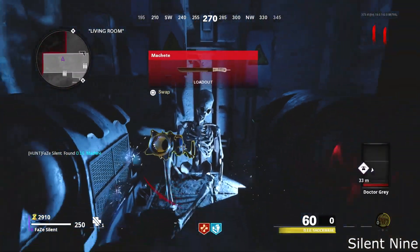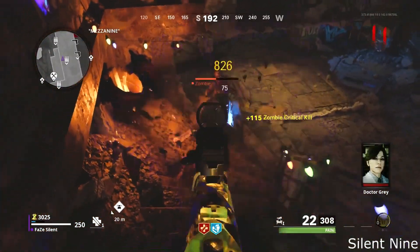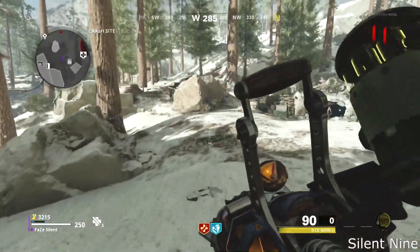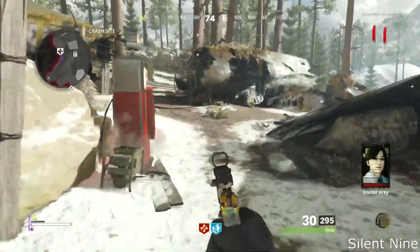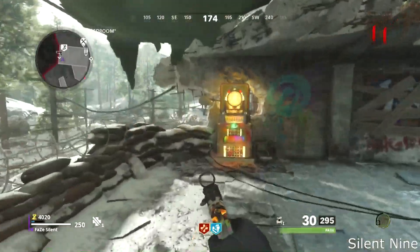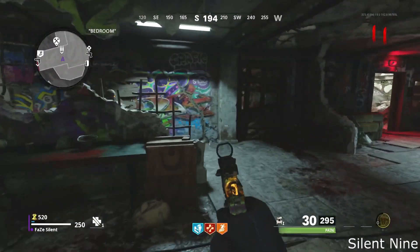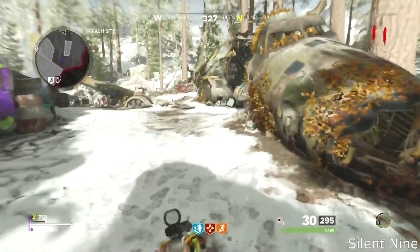The best weapon to bring for this glitch is definitely the Shock Wave, because you will not be able to pick up power-ups, but with the Shock Wave you will have unlimited ammo. You can have the base variant or get any upgrade you want — I recommend the gas upgrade, it makes this even better and faster. Once your weapons are set, you want to have at least Tier 3 Juggernaut. Also grab Stamina Up, because sometimes you can't fly and if you don't have Stamina Up you're going to die.